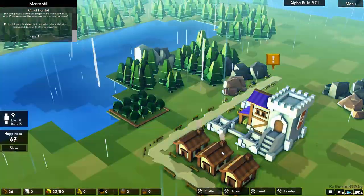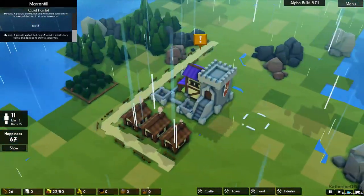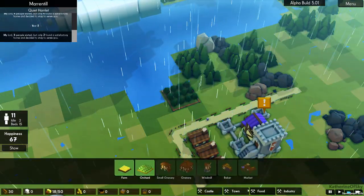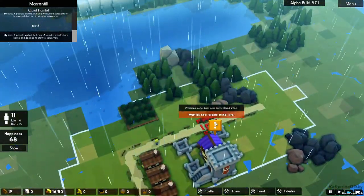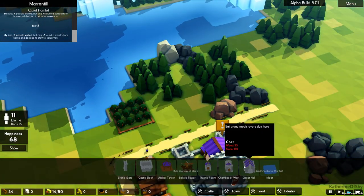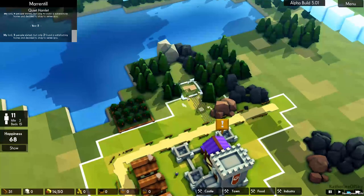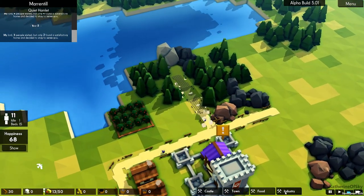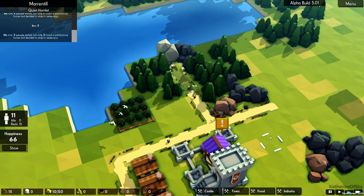Oh, the rain is coming — I love the rain in games. We have one idle person, which means we need to build stuff. Let's build ourselves a quarry — stone quarry. Oh, whoops, it's too far from the road. I definitely need a well. I'm not going to build a well until I have stone because that doesn't make much sense. Quarry — boom, take it.